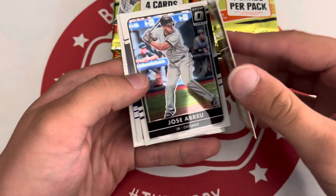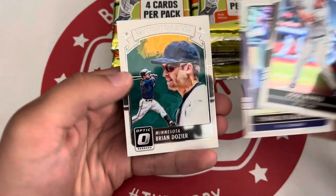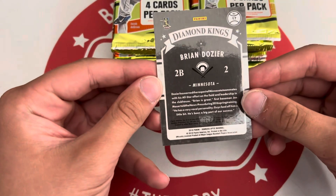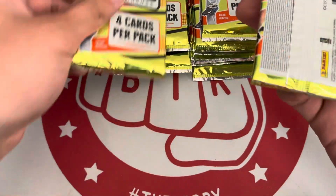Yadier Molina on the back. Jose Abreu — back when he was a Sox. Charlie Blackmon. And a Diamond Kings Brian Dozier — those are pretty cool, especially in chrome. All right, so we don't have a parallel hotbox, but could have an auto hotbox.